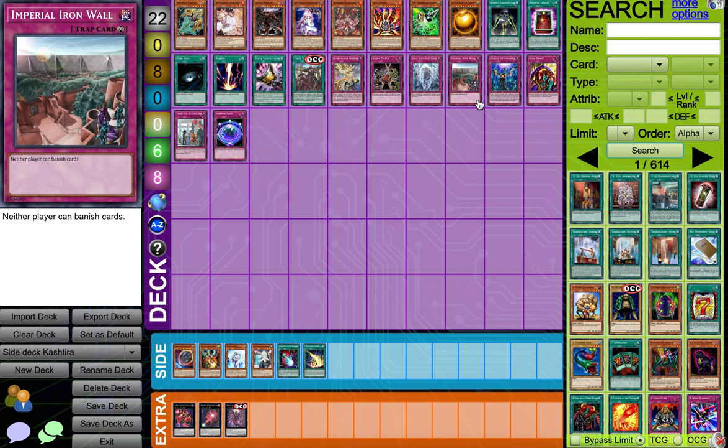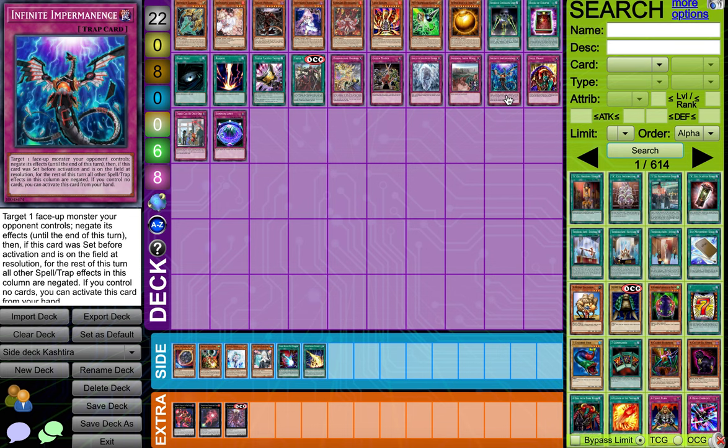Now we got Impermanence on the Wall — you're playing a banish deck, so this is actually pretty good. And then Infinite Impermanence — this is also probably a good hand trap. It's not once per turn. You literally stop their Unicorn, and also you lock your opponent's zone too. So that's actually pretty good — two effects in one card is insane.